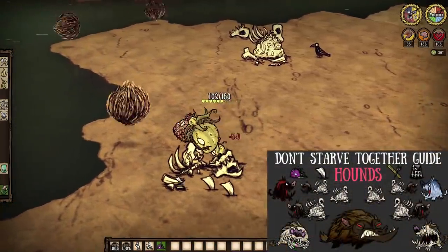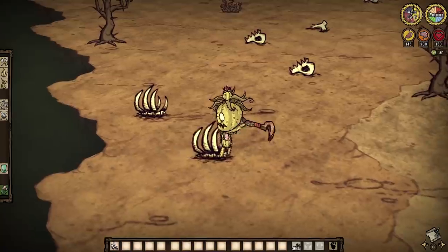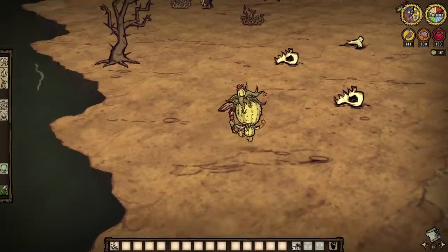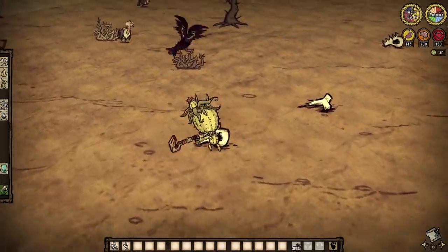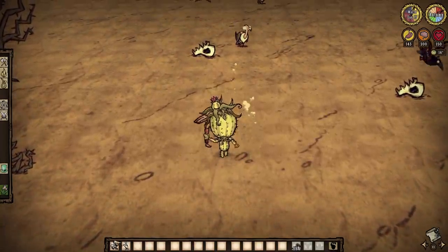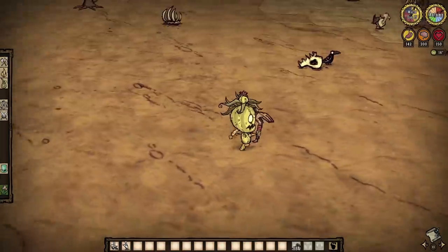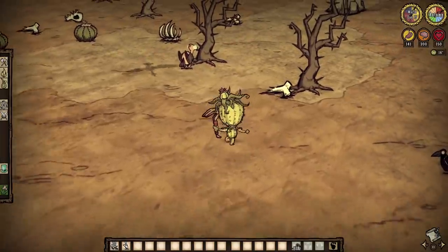Keep in mind that special hound variants can also call these mounds home come certain seasons, so I'd be very careful there. If you want much more detail, just simply watch the guide on hounds themselves. Speaking of bones, literal bones can be dotted all about the desert, but usually do spawn near those hound mounds. Hammering these natural objects drops bone shards, but hammering the skull bone variant has a 50% chance to also drop a hound tooth.